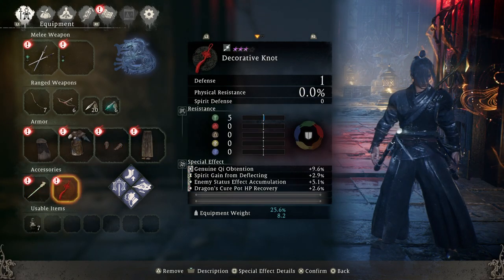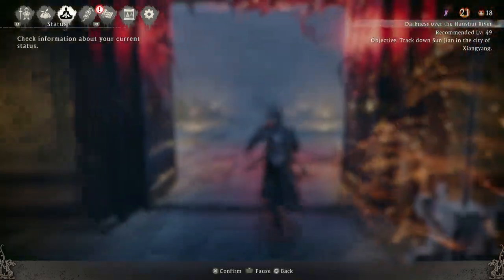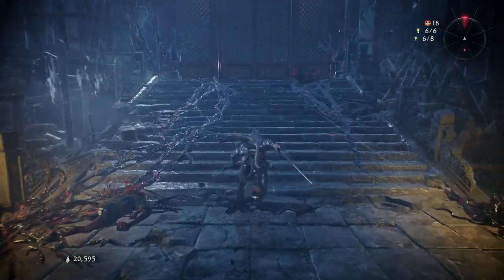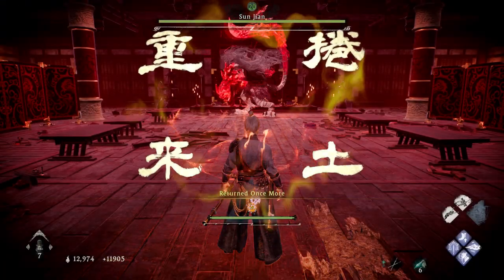Anyways, the tiger boss. Those are my equipment setup and here are my stat distribution if you guys are interested. Yeah, let's get on with the boss fight.